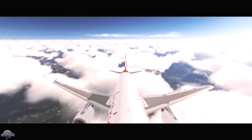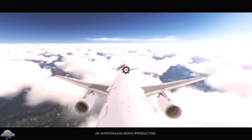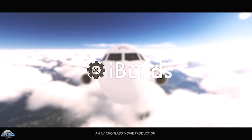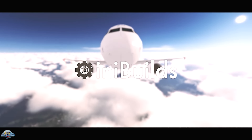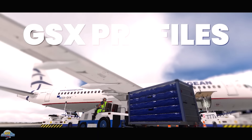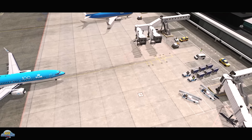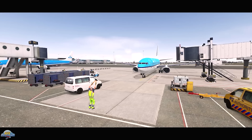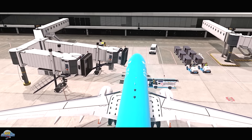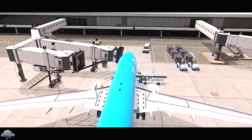If you're not familiar with IniBuilds in the world of flight sim third-party product development, they are still reasonably new to the flight sim industry. They first started creating modifications for Prepar3D version 3 and 4 platforms, creating dynamic lighting and GSX profiles. Like many flight sim development companies, IniBuilds was created by flight simmers that make products for flight simmers.